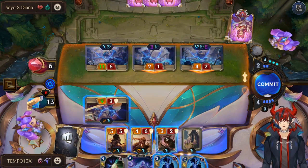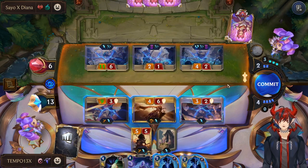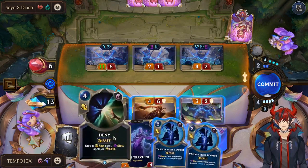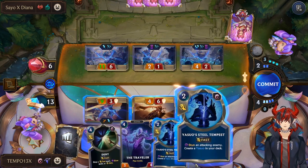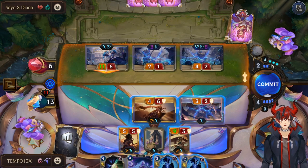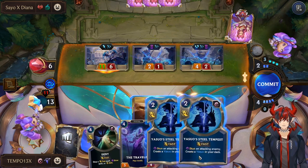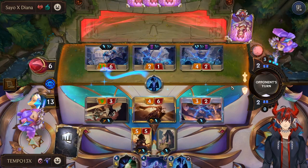Let's go ahead and block here and also block here and here — taking no damage. We could use Steel Tempest, but I'm actually going to hold four mana for Deny so that we can play defensively. I could do a Steel Tempest here and keep this alive — that might be a better play because they're only on five mana. If they were on six mana and could Vengeance my unit, then we would hold Deny. But I think it's okay to do this, just to keep this unit alive for our attack.